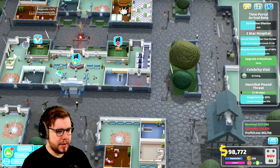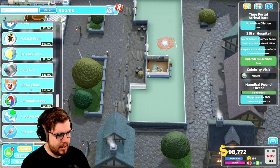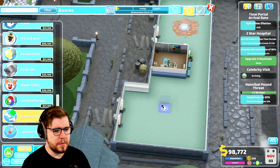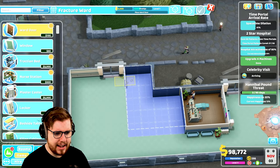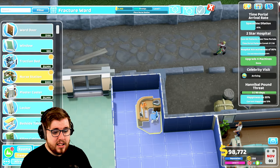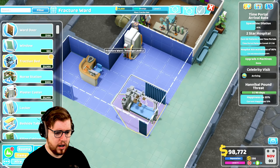We have a couple of things that we need to do. We need a fracture clinic as well. Apparently now - do I have a fracture ward? So I guess we get one of those, it has to be minimum four by three. So if I was to do this, I guess that kind of works, we can put the door right there, and it is just another ward, isn't it? I guess it can kind of live here.